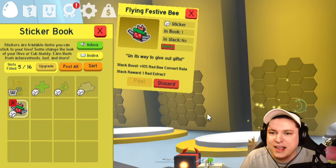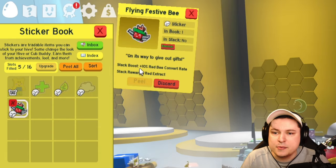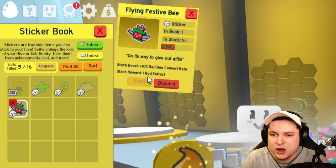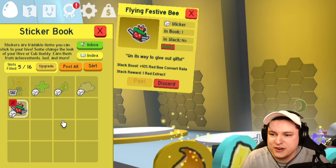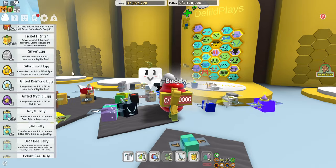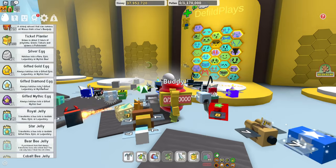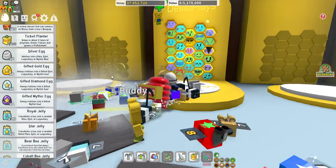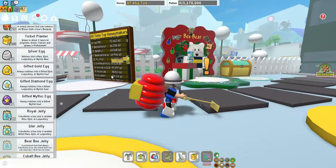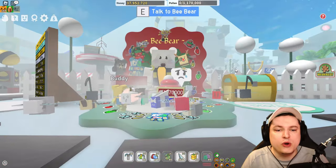The Flying Festive Bee sticker — we now have it — gives a stack boost of 10% more red bee convert rate and a red extract. That's crazy good. We got ourselves a gifted gold egg, a gifted diamond egg, and a gifted mythic egg. I have never seen the gold egg or diamond egg — I've only seen the mythic egg. That's actually kind of crazy. We're going to have a lot of stuff to use today. Let's talk to the Bee Bear real quick and then we're going to do the giveaway.